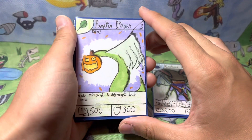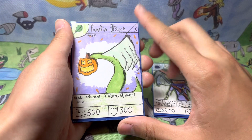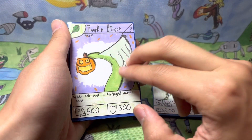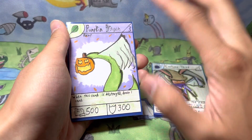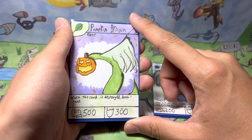Next up we have Pumpkin Dragon — a stage 3 rare with 500 power and 300 defense. When he's destroyed, you can draw a card. I like making effects that only activate when they're destroyed, because it just balances out. Like, man, Pumpkin Dragon's gone — but then you get a card back, so it's fine in the end anyway.